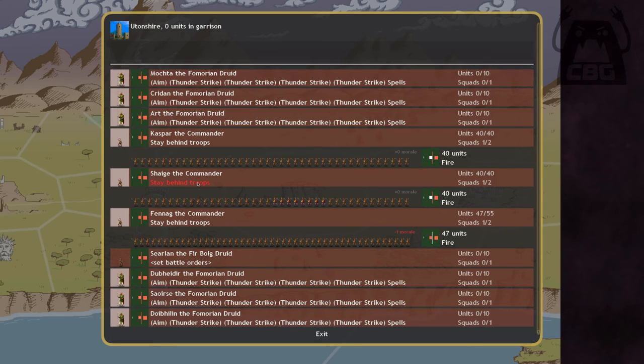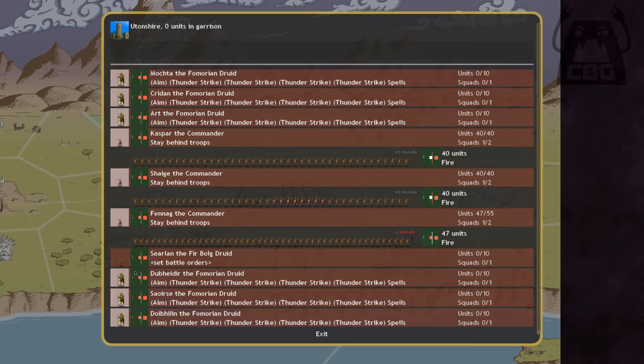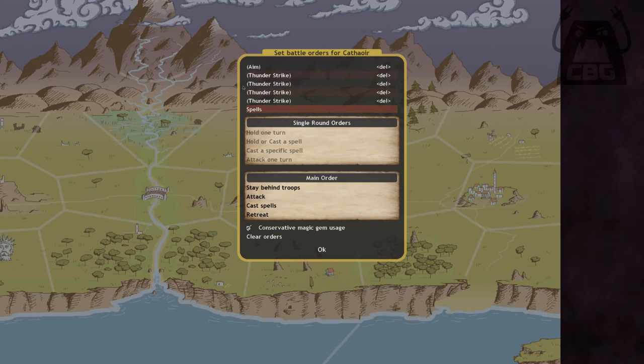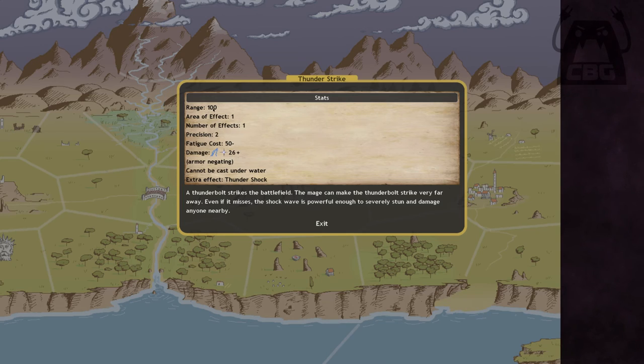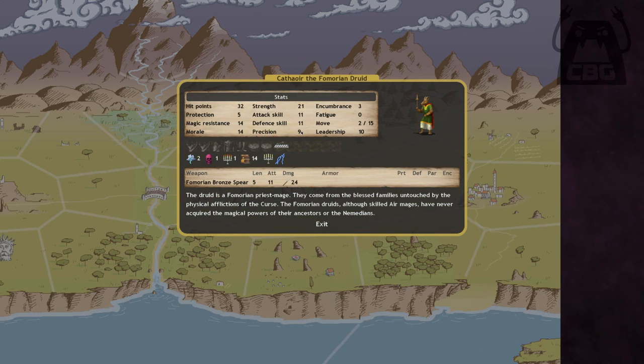You can individually maneuver commanders to the back of the field. The druids are going to the back too, since they're the core of the army — doing probably 90% of the damage. Thunderstrike has a technical range of 100 squares, essentially hitting anywhere on the field, so there's no reason to have them up front. The key concern with range is precision.